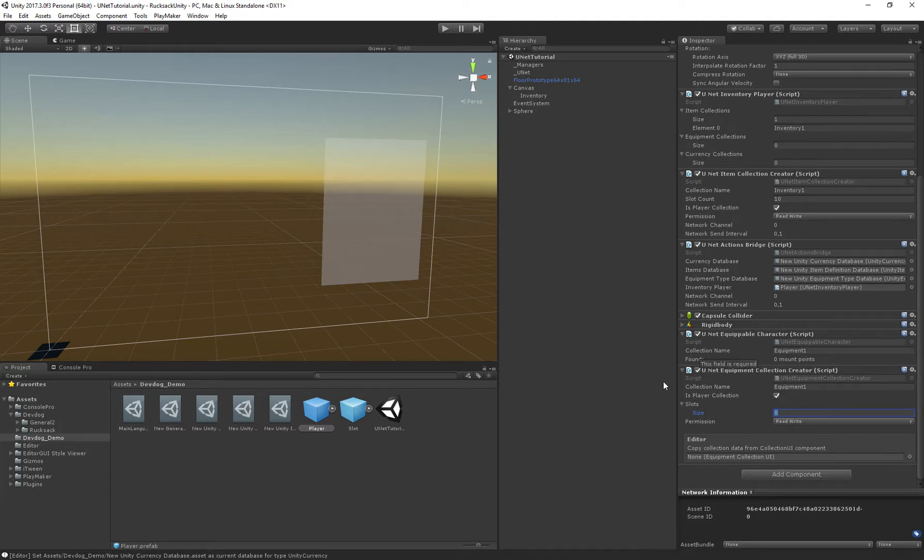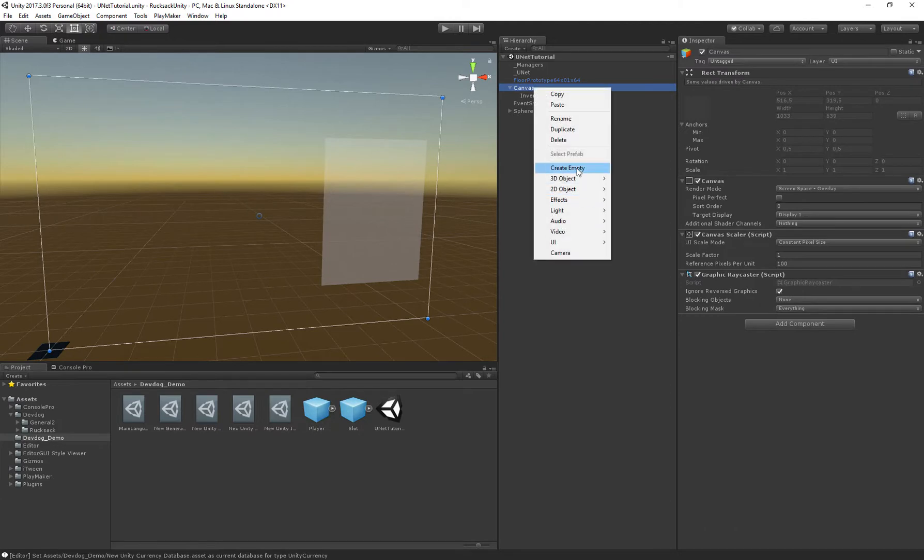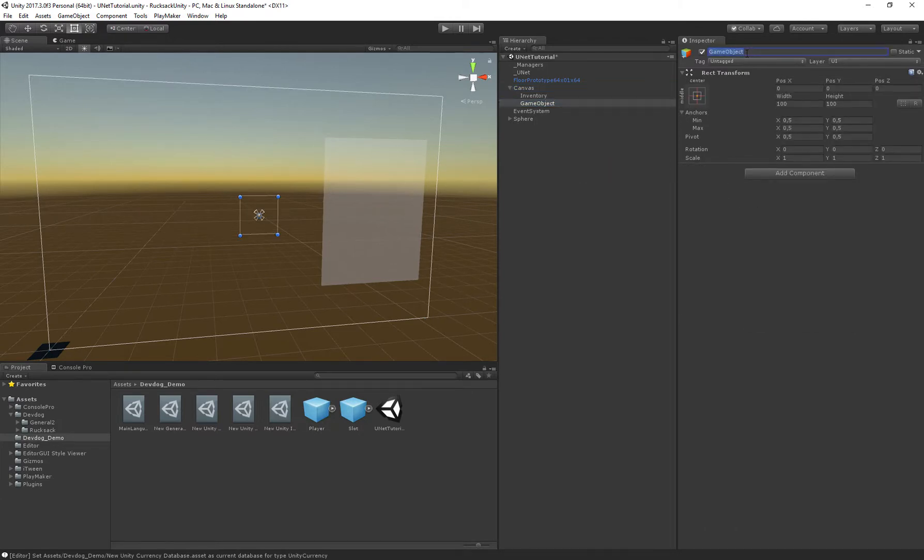We need to define slots — basically where certain items can be equipped. There's a utility that lets us design our UI, specify where items can be equipped, and then copy all that data over from the editor section at the bottom so the equipment collection knows where items can be equipped. Let's create the UI — create a new Character Equipment and give it the equipment collection UI.